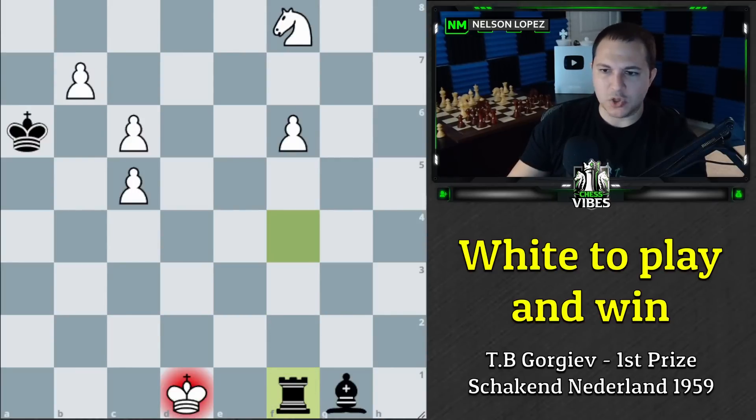Black takes here with check and now we have to make a decision on where to move our king. This one's not too difficult, but if you'd like to pause and think through what's the best move for our king, we have three options and only one of them really makes much sense — so which one should we play?